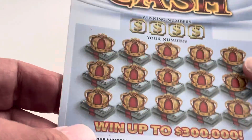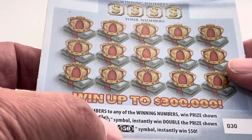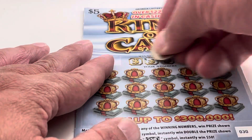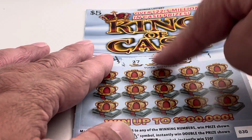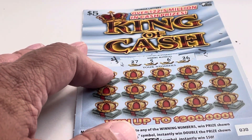King of Cash — what we're looking for is either the double money bag sign or the $50 bill there. And this is a match-the-number game. Let's scratch the numbers and see what we're looking for. So today for this one we're looking for 27, 5, 6, and 26.